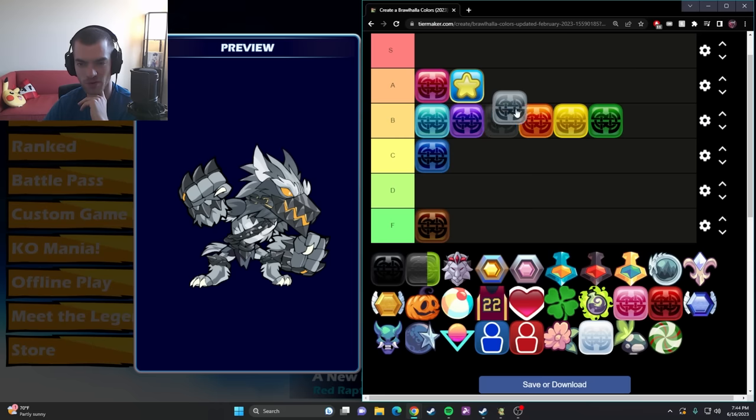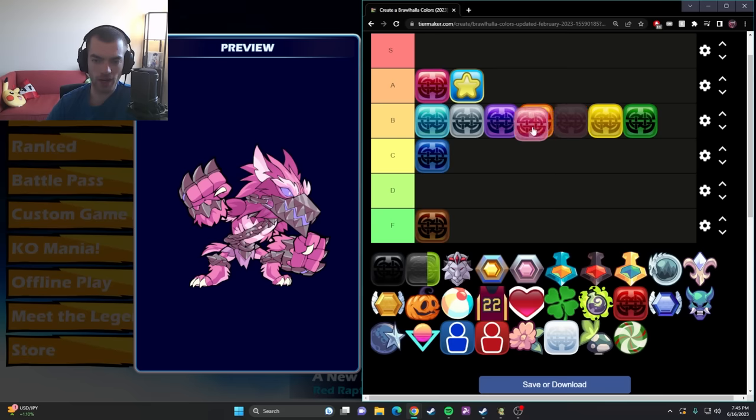I personally used to think gray was a pretty sick color, but honestly it's not that good. I actually think cyan is probably a better color compared to it. It's very bland, but it does have a little life with the orange eyes and stuff. Even then, cyan is still a bit stronger. Pink — you either love it or you hate it. I think it's okay. I'm trying to be a little objective even though this is completely subjective, so I'll leave it in B underneath cyan.